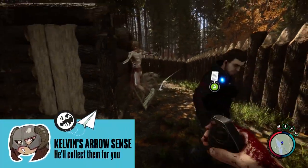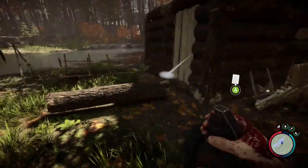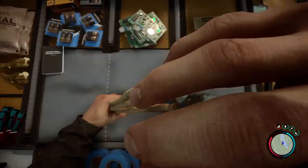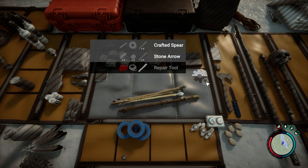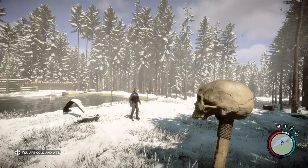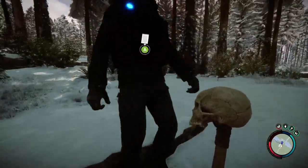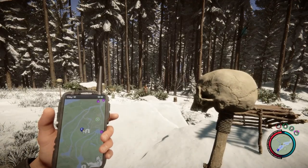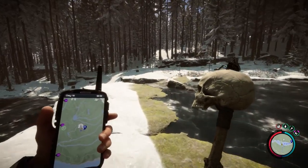In my beginner's tips video I told you how Kelvin has fish sense — bit of a weird superpower — but did you know he also has arrow sense? Once you're done fighting and you no longer have to worry about mutants or cannibals attacking and downing him, you can ask Kelvin to bring you any arrows from the forest floor. He won't pull them from bodies, but he's really good at finding the ones that missed their quarry. He returns them in stacks of 5 and will just keep looking if there are more out there.